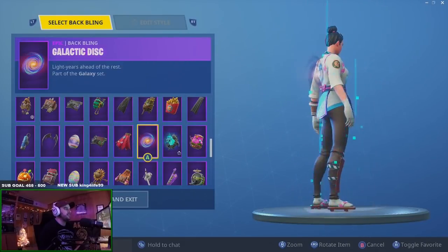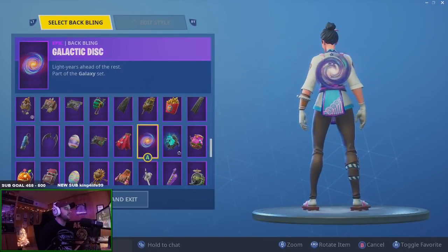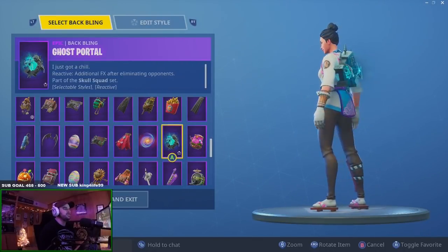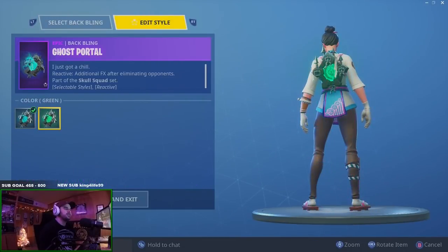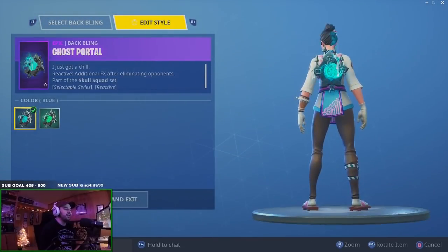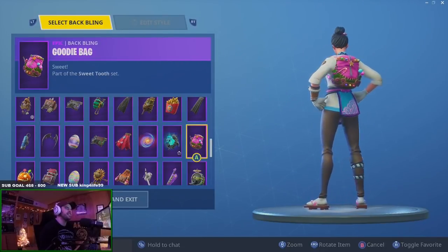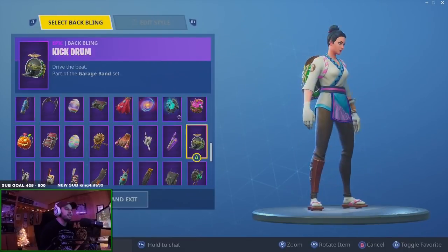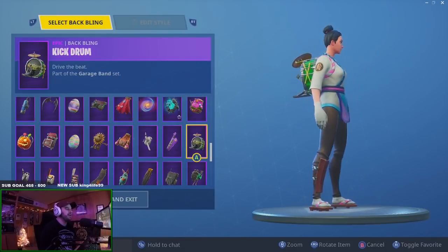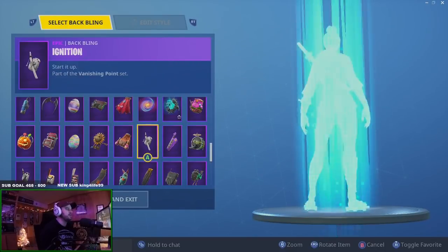Evidence Bag kind of matches her pants but I kind of don't like it. Payable Cape — nah. Galactic Disc — weird flex but okay, it's not bad. Ghost Portal — the blue doesn't look terrible, actually looks pretty damn good because she's got that blue on her. It's kind of weird though. Goodie Bag — it's not terrible.